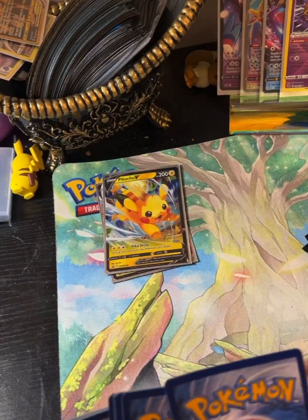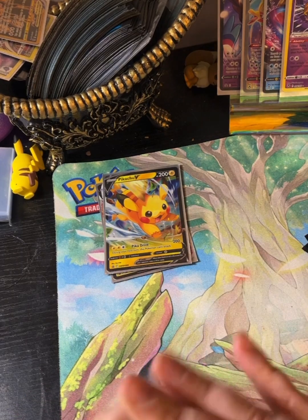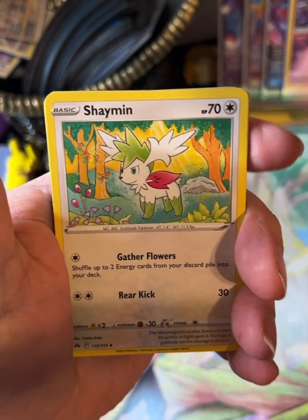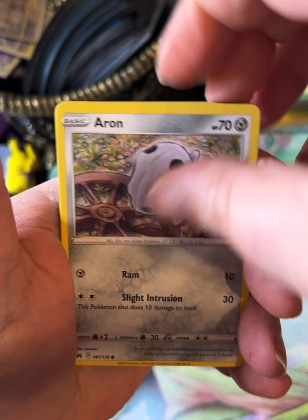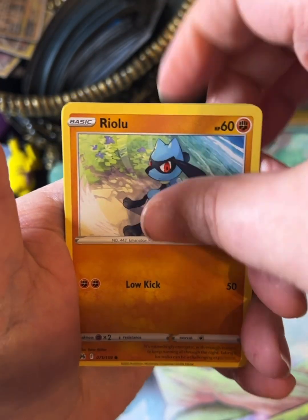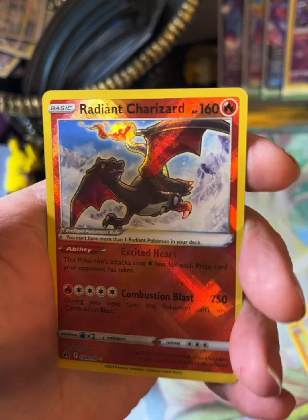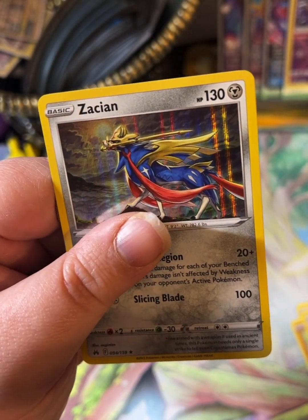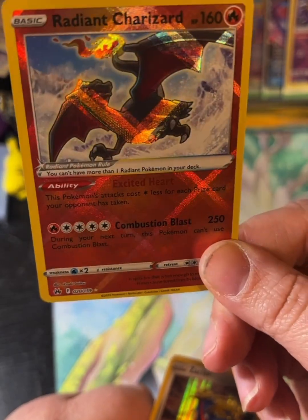There are the code cards — one, two, three, and four. We've got leaf energy, Shaymin, Friends and Heeshu, Carvanha, Iron Rolou, Starly, Scyther, Pokeball, a Radiant Charizard, and a holo Zekrom. Guys, we got the Radiant Charizard!